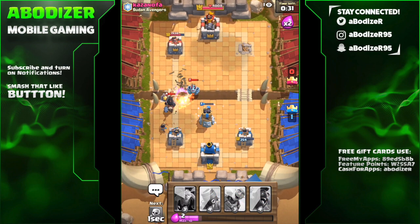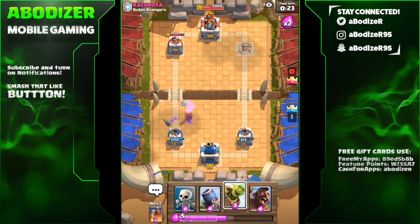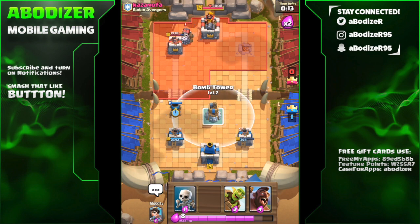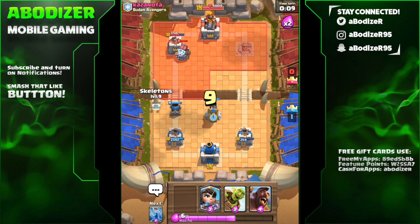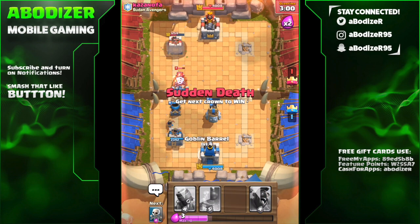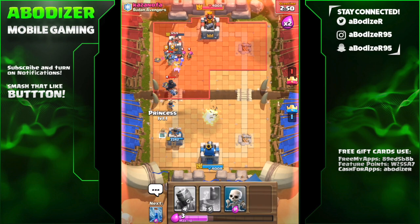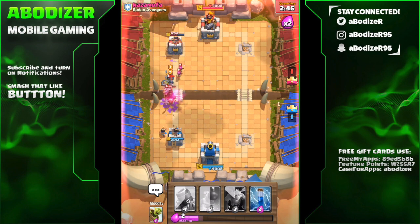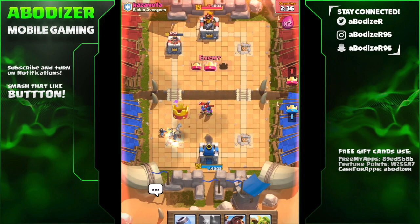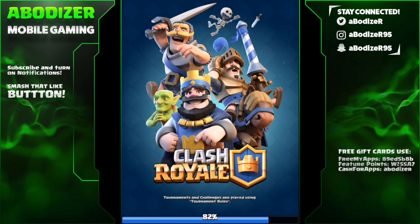Let me zap his cards for now. Gladly he didn't freeze my bomb tower, so he wasn't really able to deal a lot of damage. Putting the mortar again — it's sudden death now, three more minutes. Come on hog rider and princess, keep taking that dark prince. He put the three musketeers and they're taking my tower — I didn't expect that. I lost this one unfortunately. It was still fun, and I have two more chances since it's a free-entry game.